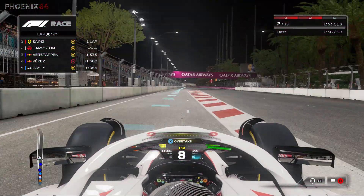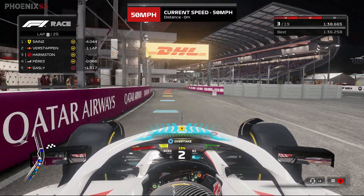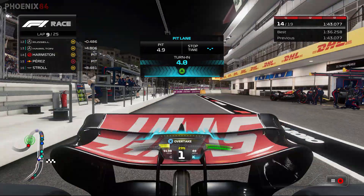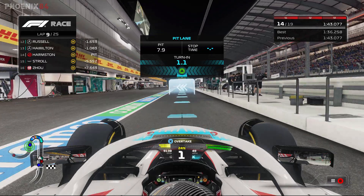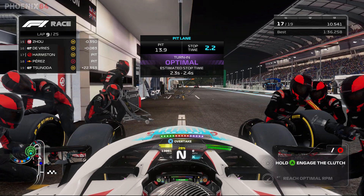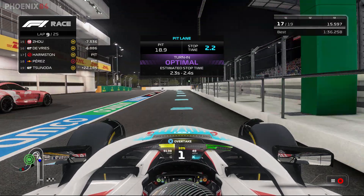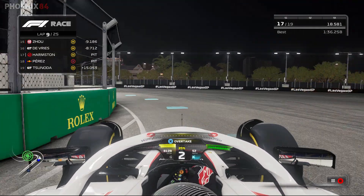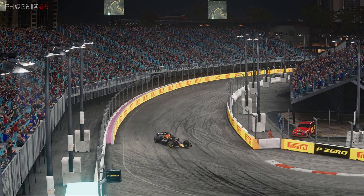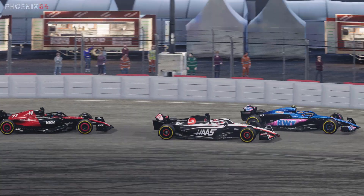I'm going to change tyres — coming in at the end of lap 8 for the soft tyre. Not sure if we've got two sets of softs, that is the worry. Perez is pitting as well — if I'd known that, I might have done one lap longer. Oh, hang on — why are they putting on mediums? I didn't select mediums, I selected softs! What is this game? You saw me select softs in that window and it gave me mediums. Fantastic — now we definitely have to stop again no matter what.